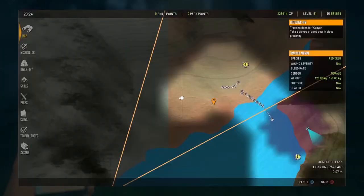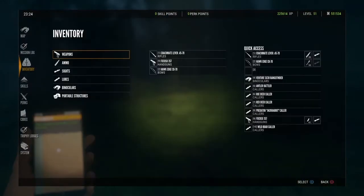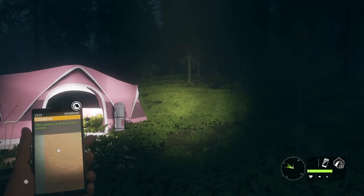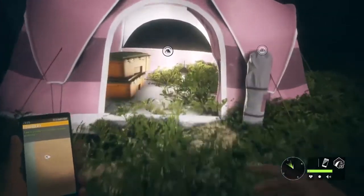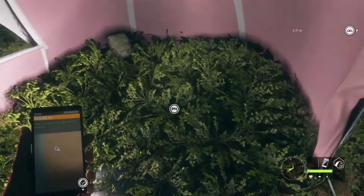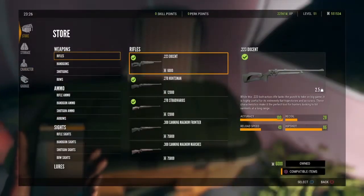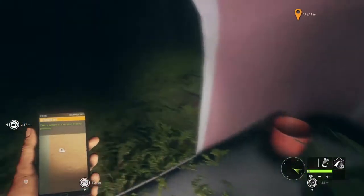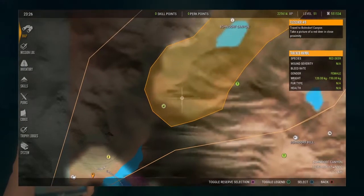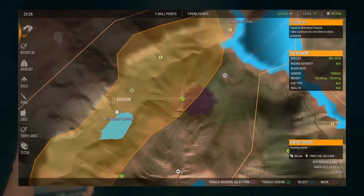So I returned back to where I'd initially found them, went right to the edge of the map, and laid down a tent — just in case things didn't work out, I could exit out after waking up and hopefully they'd all spawn back there so I could flush them this way again.